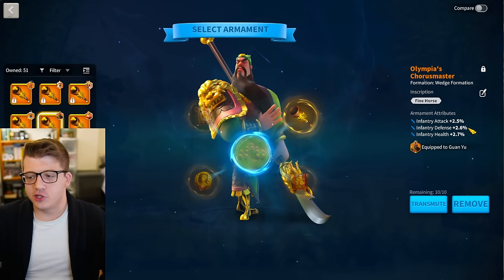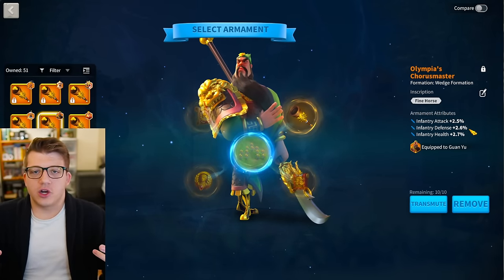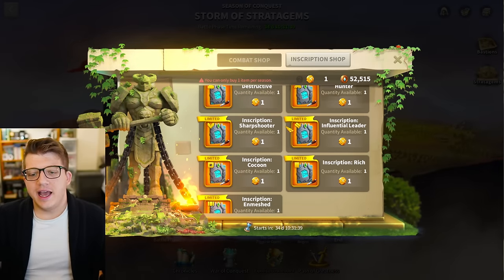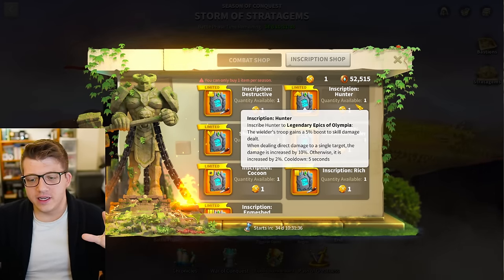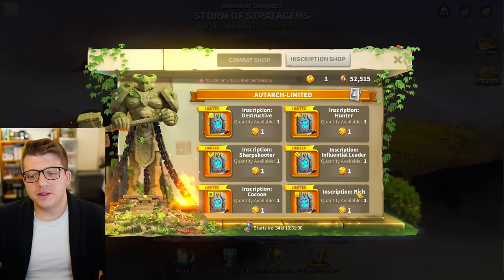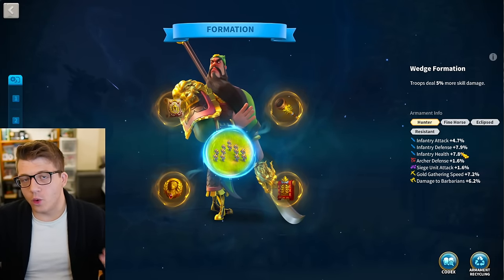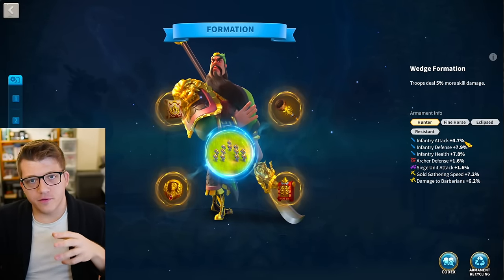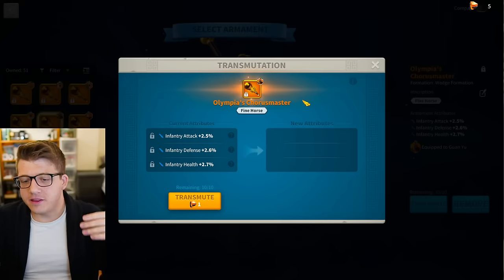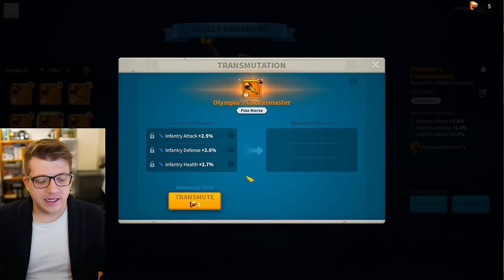The solution is to give players ways to choose what they get. Going into the KVK shop and being able to pick an inscription and know that I get that inscription — that's good. Give me a way to guaranteed get something, give me a way to guaranteed get the stats that I want. That's how you solve the problem. If you're not going to scrap the system entirely, then remove some of the randomness. The fact that the original solution was more randomness kind of just tells me this feedback is not really going to get heard by anybody.